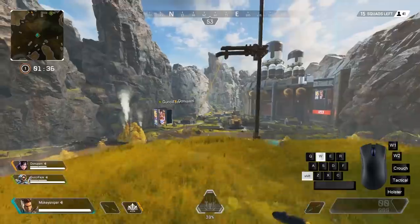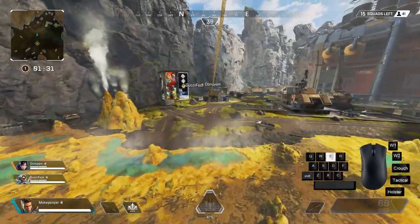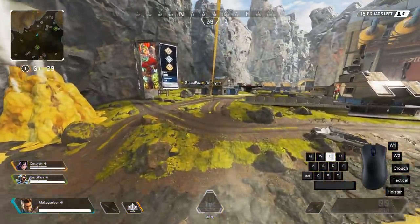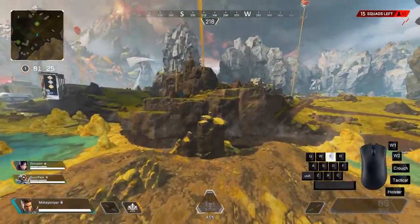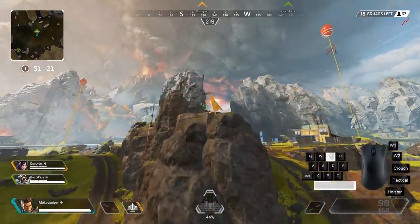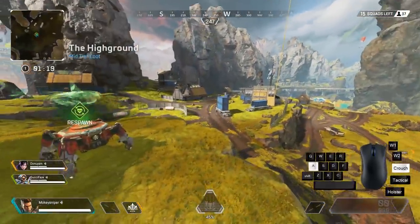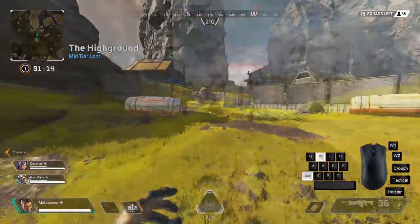If you jump off a horizontal zipline you jump high enough to be able to reconnect to it. You can use this to turn around on a zipline, and doing this in quick succession lets you sort of bunny hop on it. This is great for avoiding enemy fire, but be aware that bhopping on a zipline can trash your speed, especially uphill. So use it mindfully.